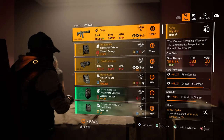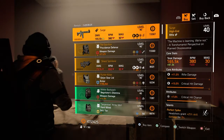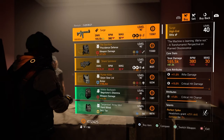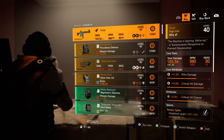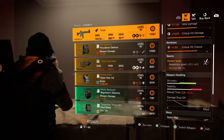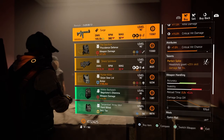First thing on the list is a Surge with 11% rifle damage, 15% critical hit chance, 8 damage, and 7% critical hit chance. Comes with Perfect Spike — headshot grants 25% skill damage for 15 seconds.